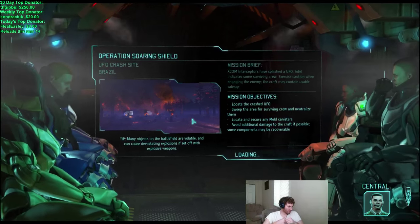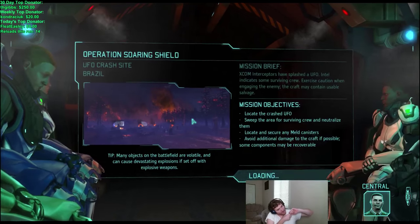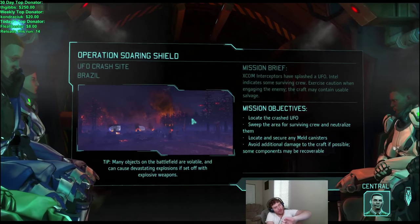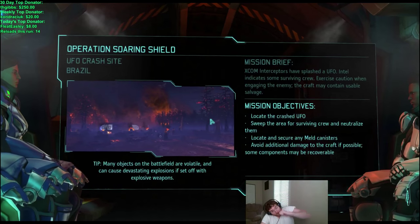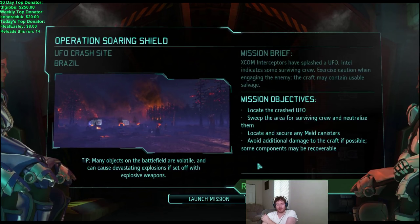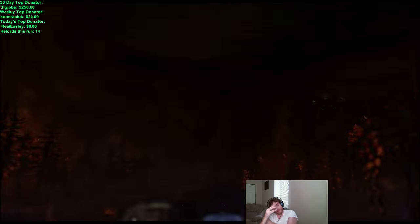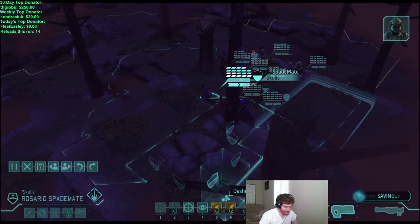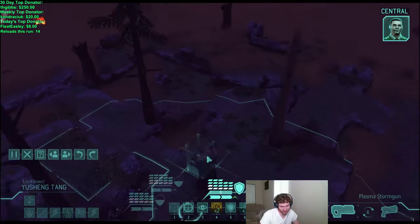Flying gunner on overwatch is easier to hit because it doesn't break line of sight and has plus aim. That's true, but the problem is it's much more vulnerable. Squad sight gunners can't overwatch in squad sight range, so they have to be in range regularly. They only have five tiles unlike the sniper which has infinite tiles. I don't really like having vulnerable gunners — I don't want characters getting run up and one-shot by a muton.